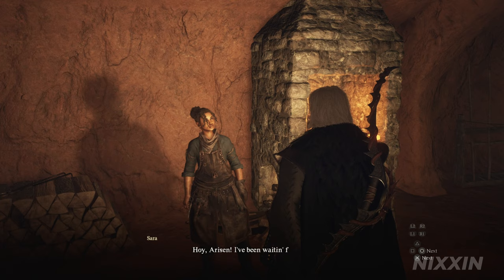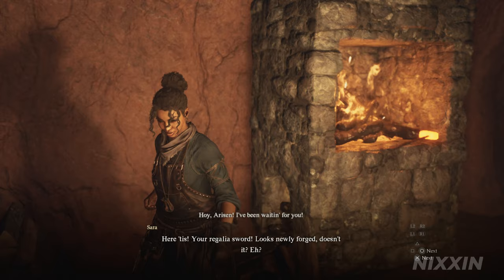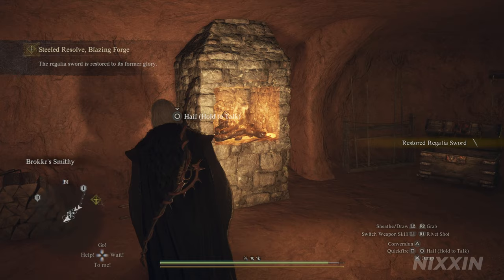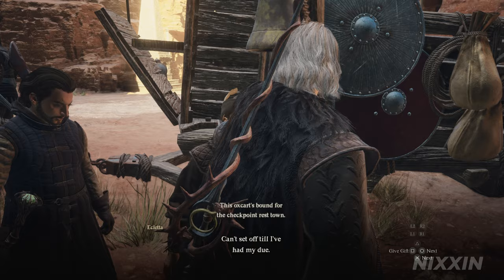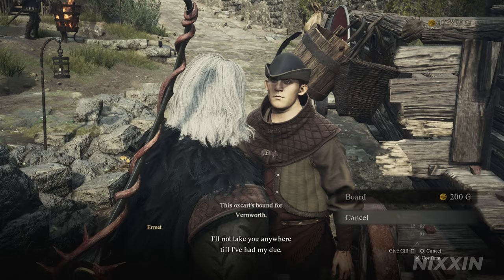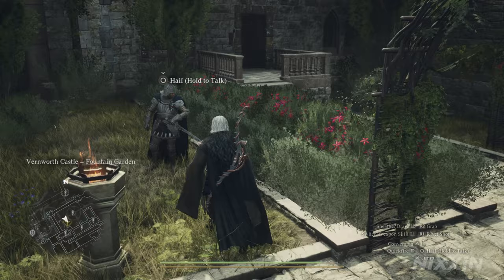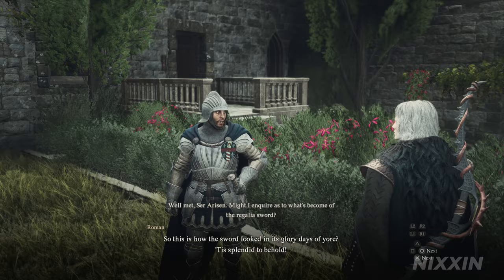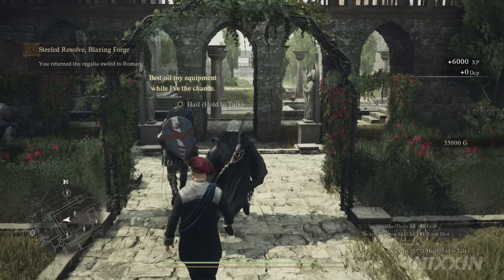Once you are ready, head back to Brock Smithy for the final step. After a few exchanges, you will be given the restored regalia sword. Now we just need to hand it back to Roman, the castle guard of Vynworth. You should be familiar with the route now — take the oxcart from Begbatel to the Checkpoint Rest Town, and then the oxcart from Checkpoint Rest Town to Vynworth. We will find Roman still in the castle garden waiting for you. Just talk to him and hand over the regalia sword. The quest is now finished and you will be rewarded with 35,000 gold, which can be a large amount for early to mid game.